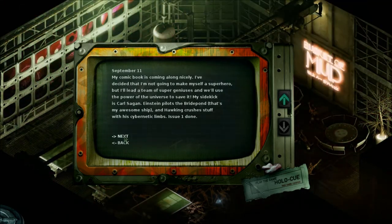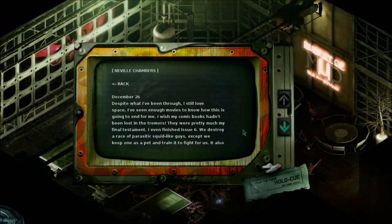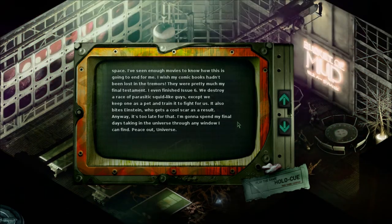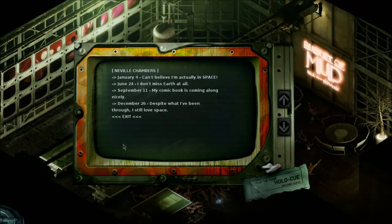Play the game — Holocue Free Game Coupon. I want it! December 26th: This must be the end. Despite what I've been through, I still love space. I've seen enough movies to know how this is going to end for me. I wish my comic books hadn't been lost in the tremors — they're pretty much my final testament. I even finished issue 6: we destroy a race of parasitic squid-like guys, except we keep one as a pet and train it to fight for us. It also bites Einstein, who gets a cool scar as a result. Anyway, it's too late for that — I'm going to spend my final days taking in the universe, to any chamber I can find. Peace out, universe. So we're going to watch the universe, or he's going to break through the window and let the universe take him?